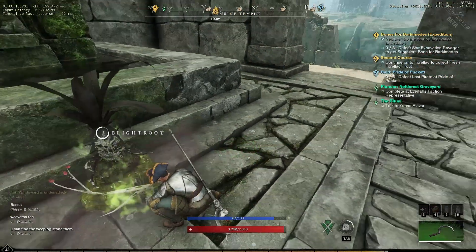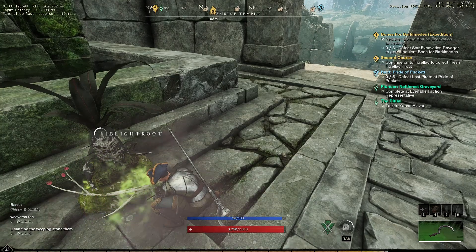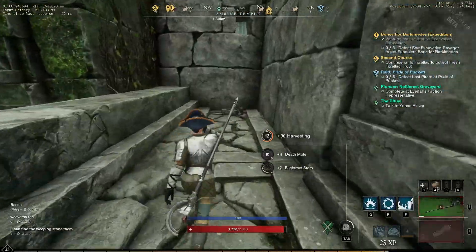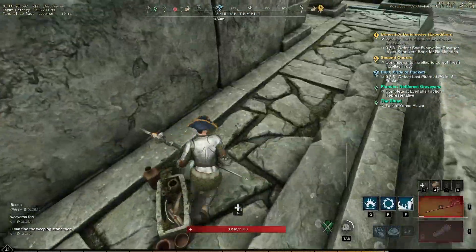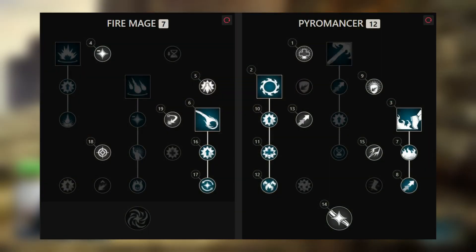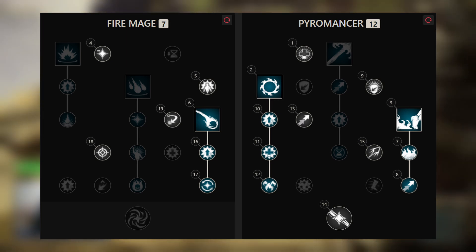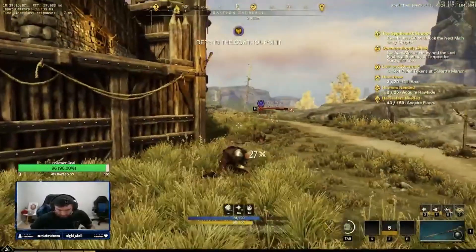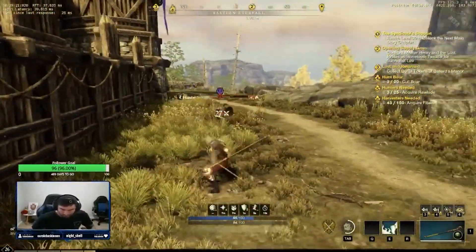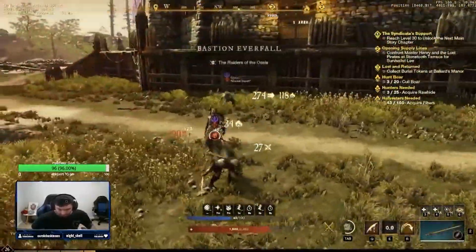When it comes to the fire staff's build and the abilities you will use, Ritzy recommends two different types of builds, both built around burn and mobility. The first is an incinerate burn build. What is good about this build is that you will output more damage and potentially more burn onto your opponents. You are ability-reliant with this build and will most of the time do a full rotation of your spells and switch into your secondary weapon, since this build doesn't offer much mana regeneration.